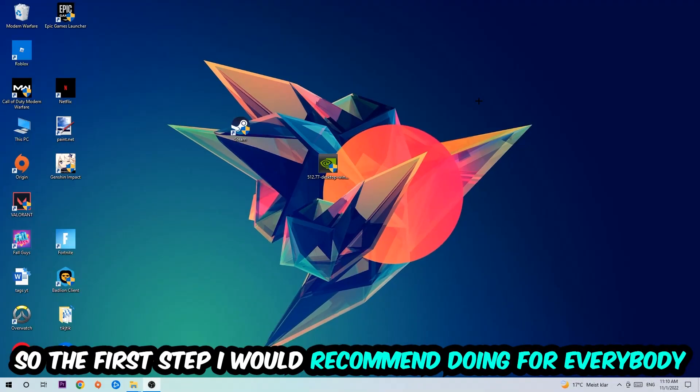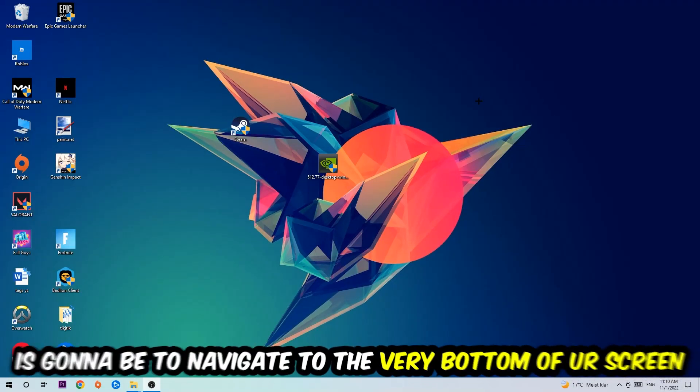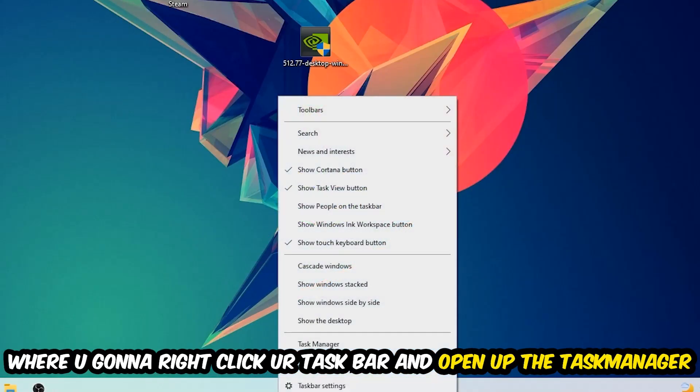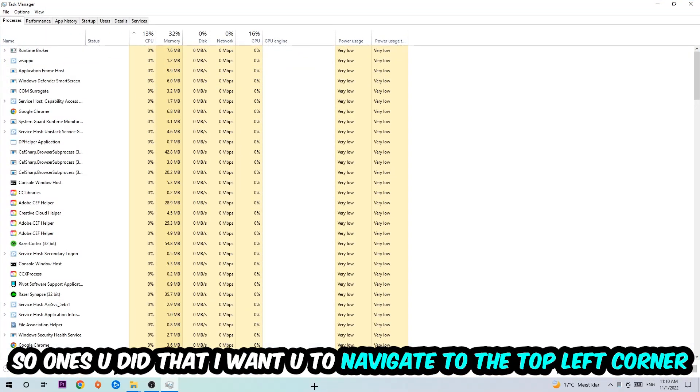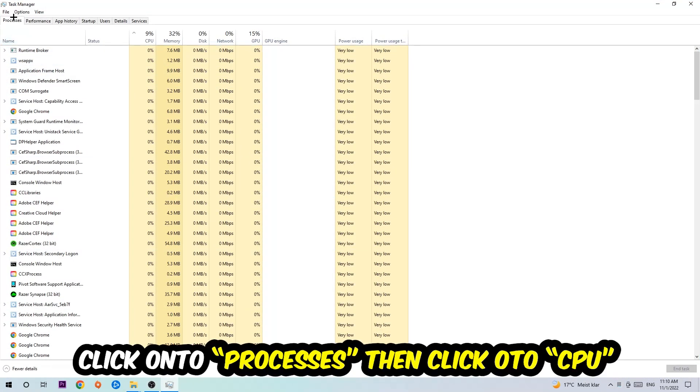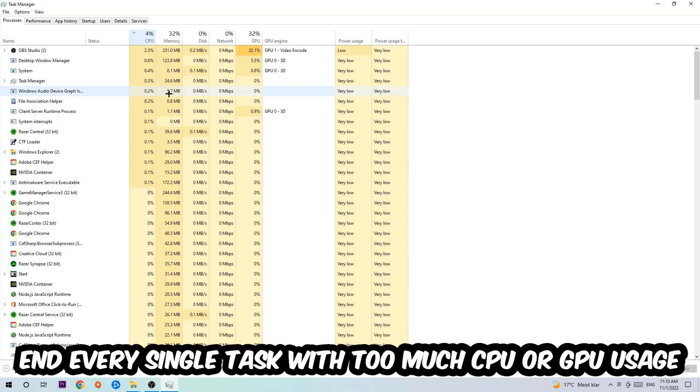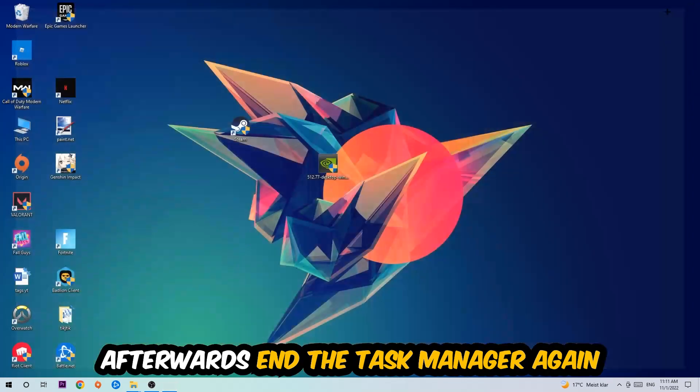The first step I'd recommend for everybody is to navigate to the very bottom of your screen, right-click your taskbar, and open up Task Manager. Once you've done that, navigate to the top left corner, click on Processes, then click on CPU. What I want you to do is end every single task that is currently having too much CPU or GPU usage. Once you're finished with that, close the Task Manager.